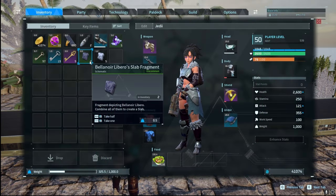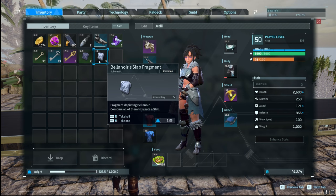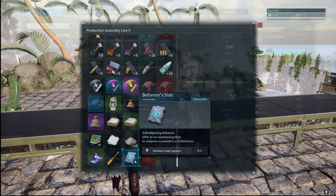To actually summon this beast, there are two different versions. You find slab fragments — normal slab fragments and Libro slab fragments. You need four of them, then go to your production line crafting table to make one full slab to summon the pal. The lower normal ones come from the final chest in lower level dungeons. I was doing dungeons up to about level 25 and still getting those normal slab fragments to summon a level 30 Bellinor.